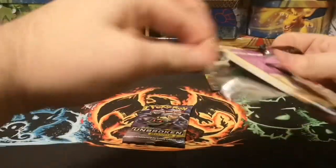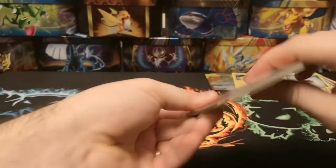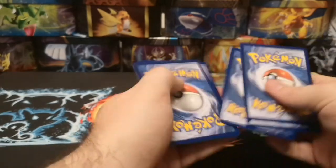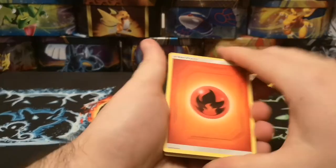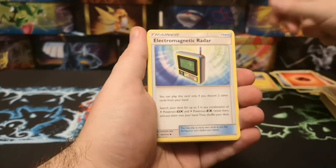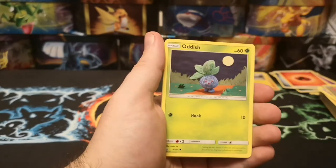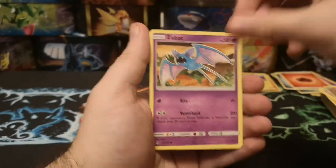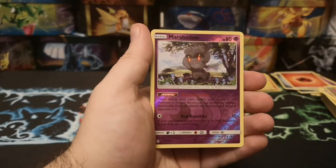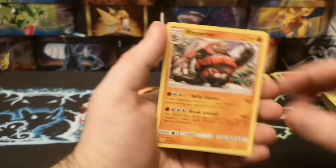I guess that means we've got no chance of a Rainbow Charizard in here, but you never know - not when it's a green code card, definitely not. So we'll just flick through this nice and quick: Fire Energy, Electromagnetic Radar, Frogadier, Beast Bringer, Cofagrigus, Oddish, Zubat, Doduo, a Reverse Rare Marshadow - not bad - and a regular rare Hypno.